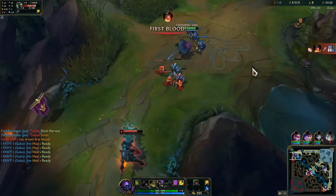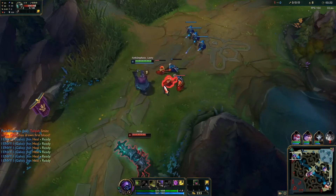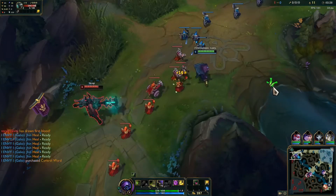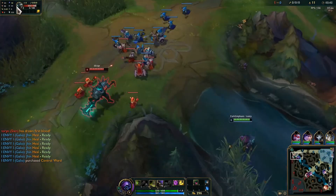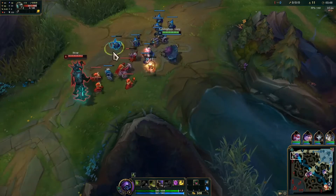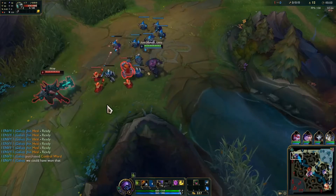Okay, Silver got a kill — not good. Let's see where the Taliyah is. Let's go drop down a ward just in case. We're reaching up to the 30-minute mark, so it's possible she comes up for the good old gank.